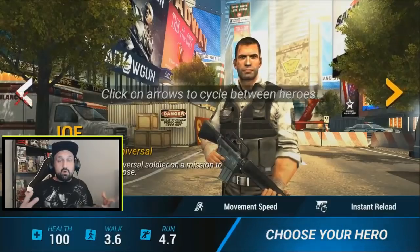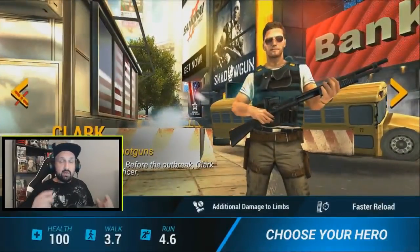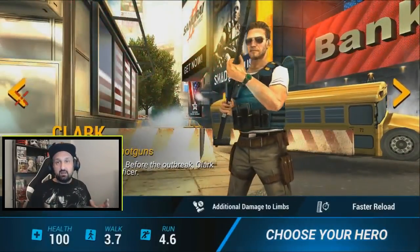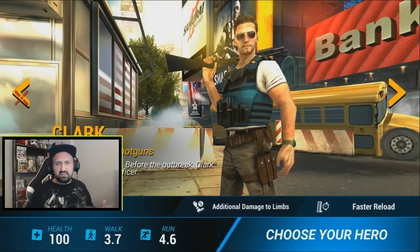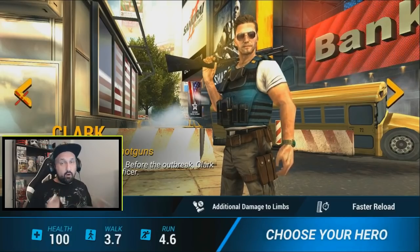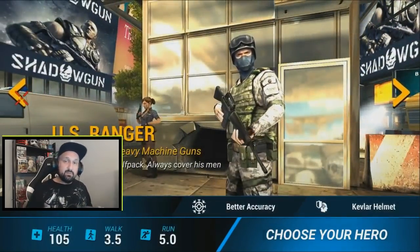After the tutorial you need to choose one of the characters. They have different perks like extra reload, movement speed, accuracy, stuff like that, and they don't all have the same HP to start with. I looked around a little bit before making my final decision.